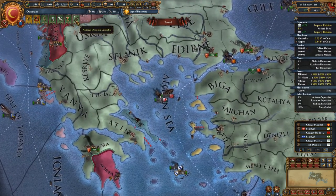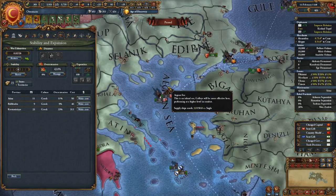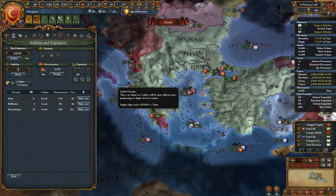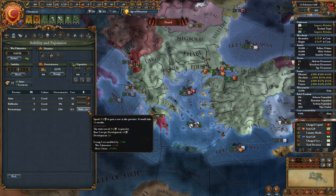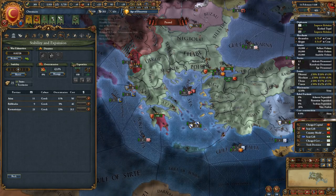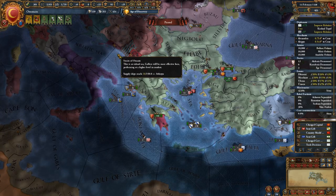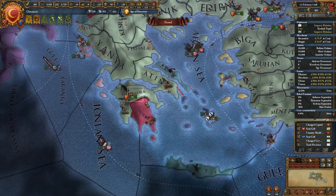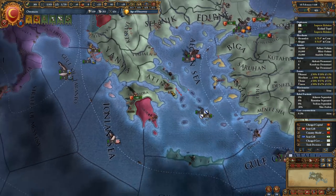This land is now all ours, which means we've got some work to do. We have these things called cores — it means we own the land — so I'm going to make everybody a core using administrative power. It takes some time but it prevents overextension, which is bad. We defeated the Byzantines.